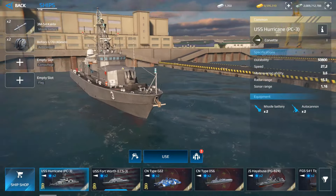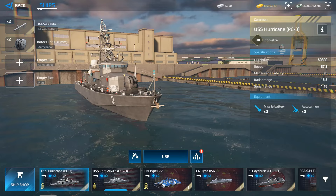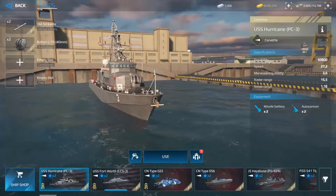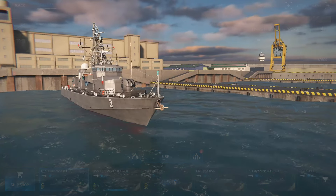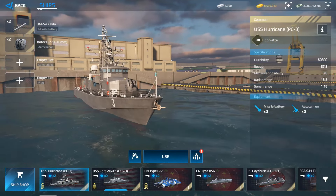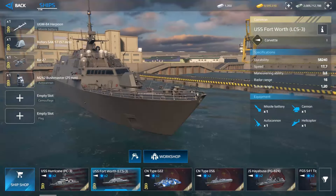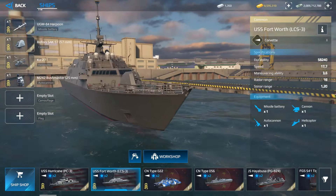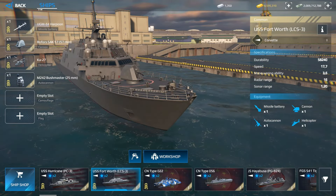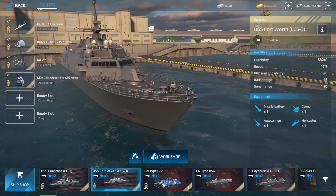Let's begin with Tier 1. The first warship you receive when you begin the game is the USS Hurricane. However, my recommendation for Tier 1 is the USS Fort Worth, which in my opinion is the best Tier 1 warship because it has a helicopter, a cannon, and a missile battery.